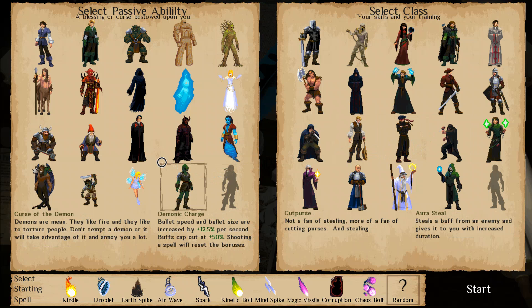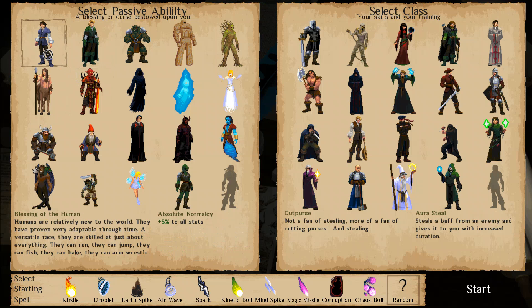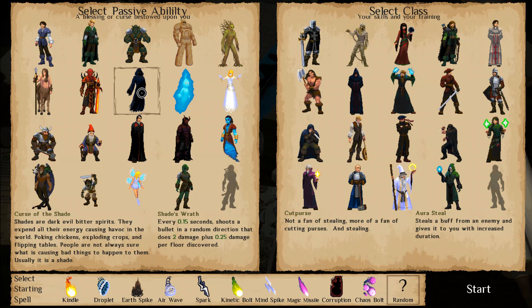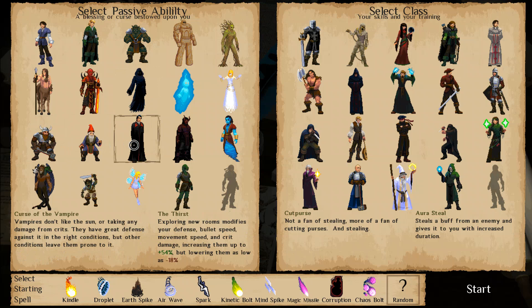Passive abilities also have some very intriguing ones. Some will be more generic, such as the Blessing of the Human which just adds stats. The two I've played around with are the Curse of the Shade, which makes it so that every 15 seconds you'll shoot a bullet in a random direction that does damage scaling up, and the one we'll go with today - the Curse of the Vampire. With this Vampire ability, we gradually become stronger the more areas we explore, though in certain conditions it might lower our abilities too.